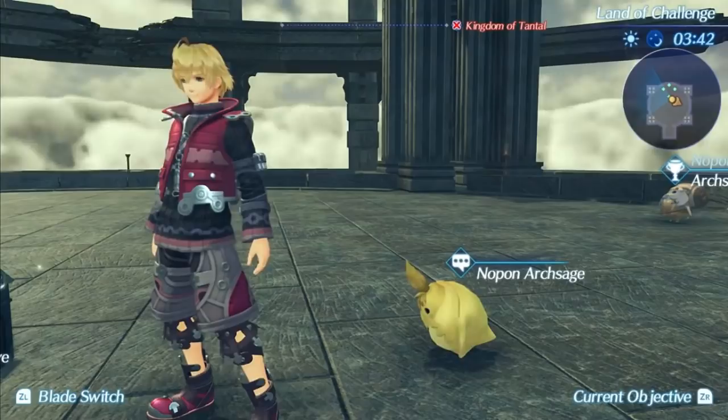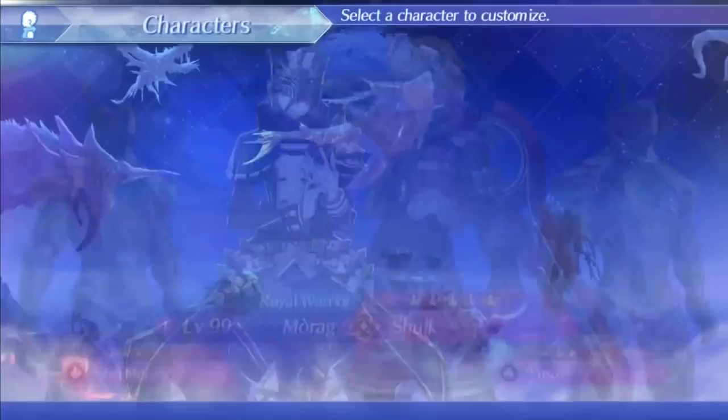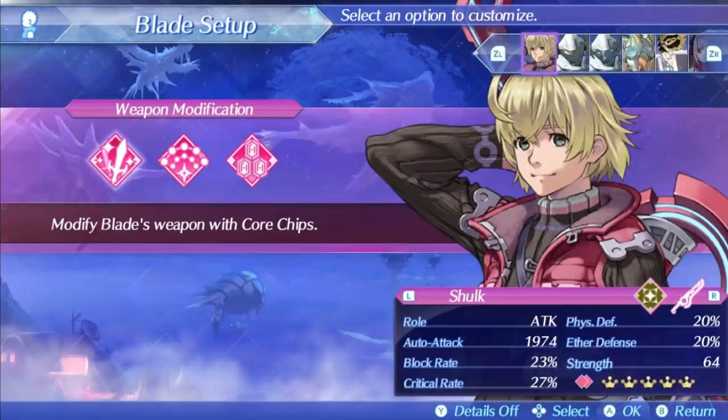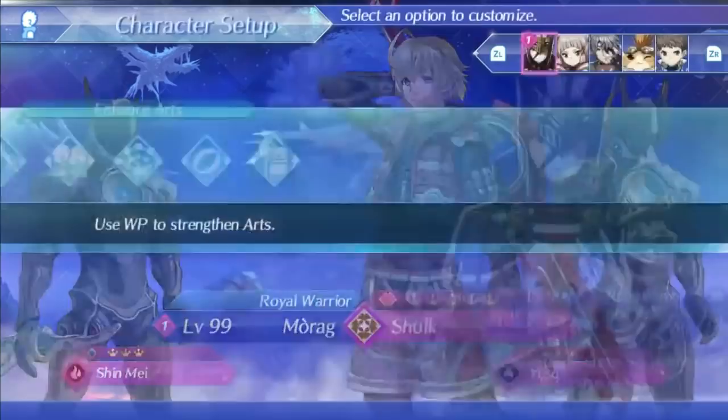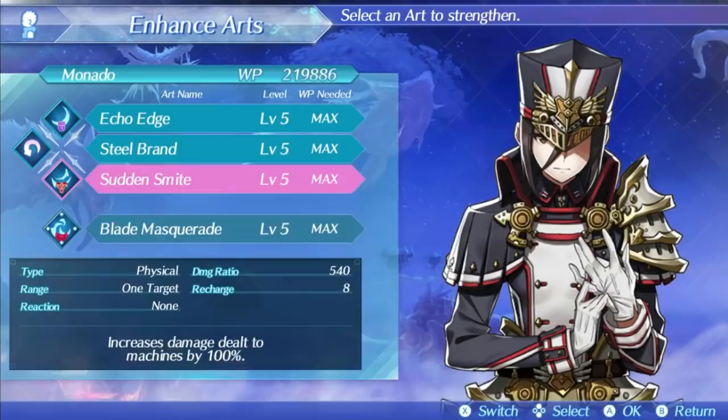Shulk uses the iconic Monado as his weapon, which is a unique weapon exclusive to him. It is a clone weapon, meaning it uses the same animations as another weapon, and the weapon that the Monado is a clone of is the Shield Hammer. But do not fret — Shulk may technically be a reskinned Shield Hammer, but he has gotten a significant amount of buffs. His weapon has sped up auto attacks and animations by 20% by default, which is just an innate property of the weapon, making him much faster than Shield Hammers.